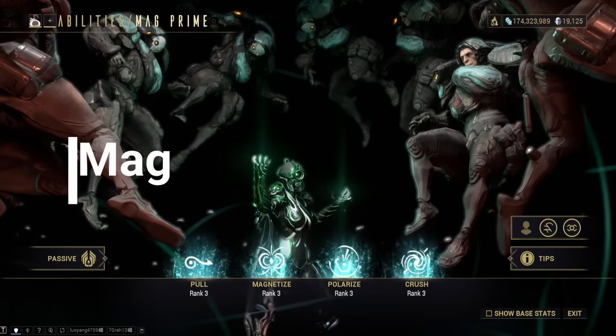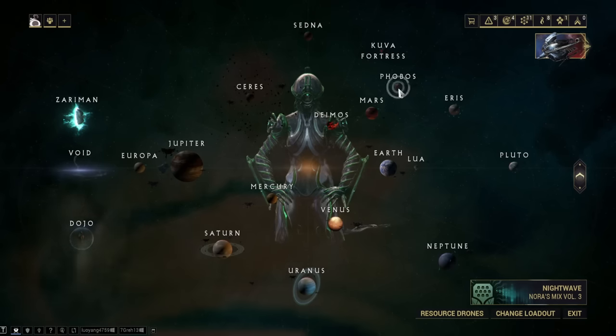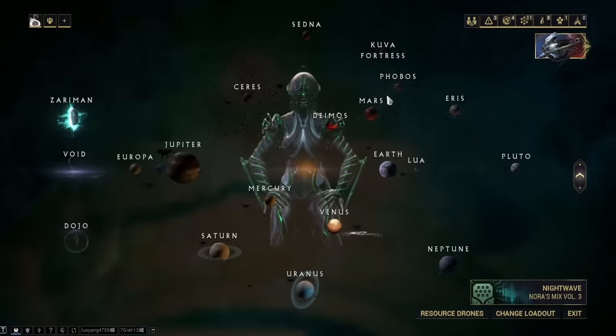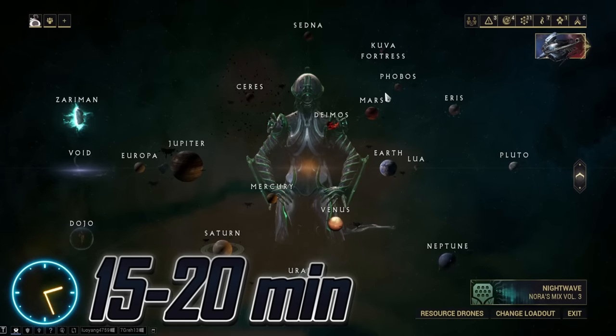Mag. Her main blueprint is acquired from the market, and her components will drop from the Sergeant on Phobos. 15 to 20 minutes to farm.